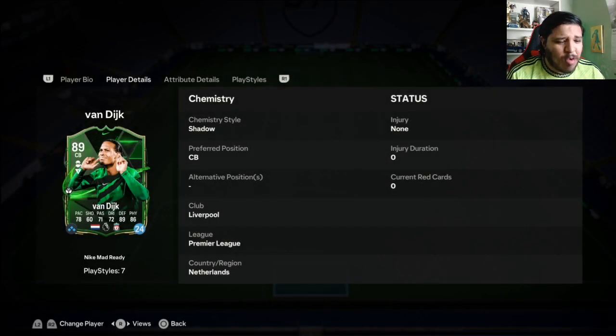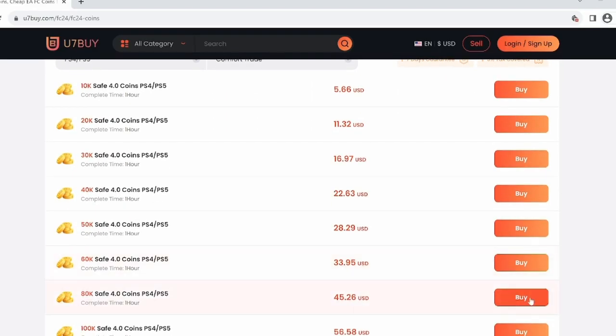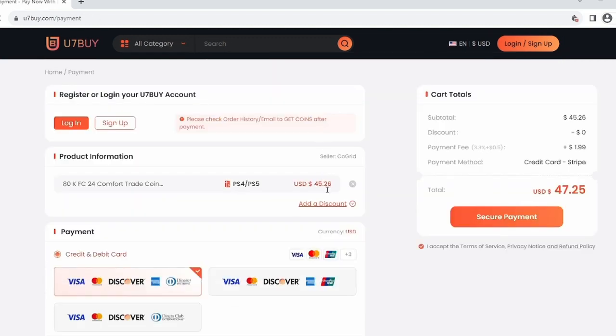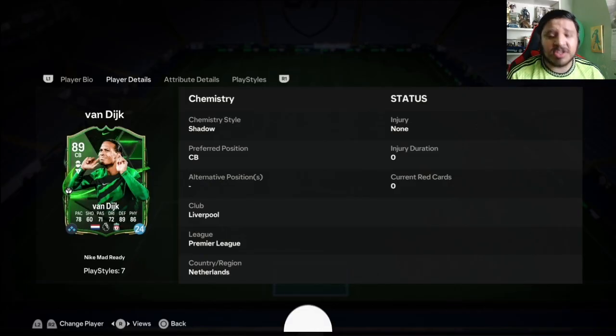It is the Nike Mad Reti Virgil Van Dyke — the card looks beautiful. Do you want to build the team of your dreams? If so, visit u7buy.com, the fastest, most reliable and safest FIFA coin market out there today. For a limited time, use the code ELITE for six percent off.